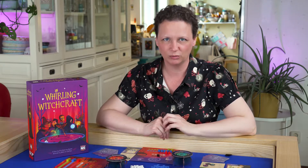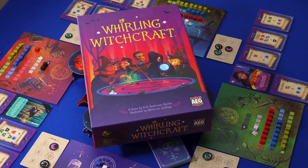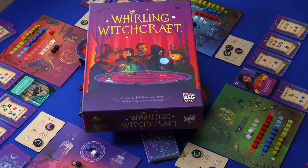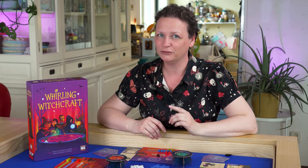Hello and welcome to Board Game Ninja. Today I would like to bring all you witches and warlocks out for a contest of potion brewing. In Whirling Witchcraft you prepare recipes on your workbench, cook them in your cauldron, and then hand the filled cauldron to your neighbor, hoping that their workbench will overflow — those ingredients are points for you.